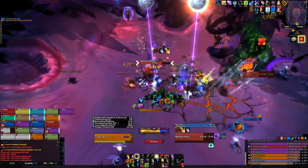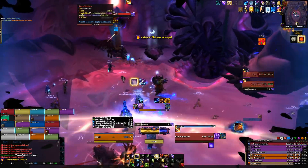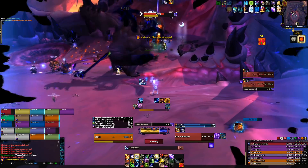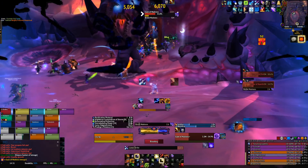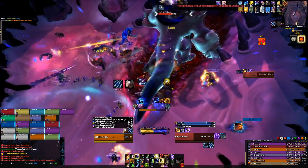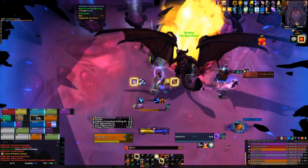Instead of using some gamey floor signifier — those circles we're so used to seeing — these tentacles are so big they block out the sun. You just watch the shadow, because you're going to see giant shadows start forming across the battle arena. The tentacle slams down and spawns sores, similar to what we saw with the Madness of Deathwing fight when his claws were on the platform. These hemorrhaging sores cause damage and do all sorts of nasty things.